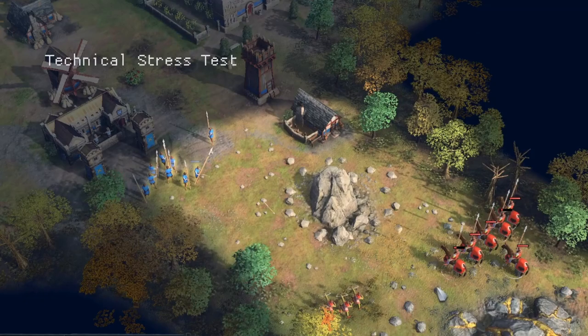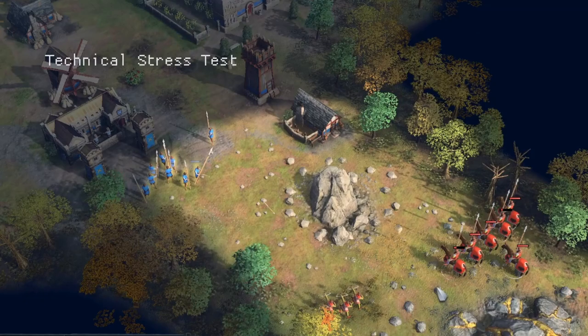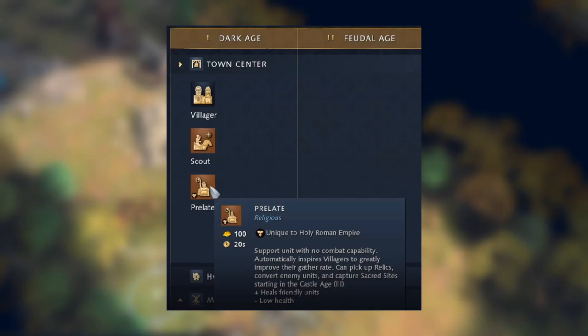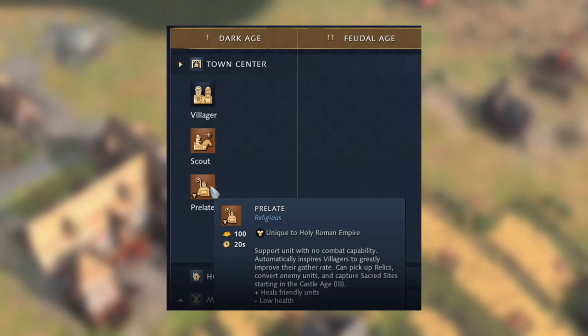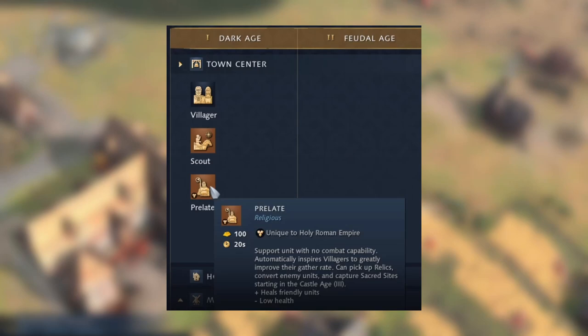So looking at the tech tree, the first difference from the generic tech tree is that the prelate has been added into the town center. As already mentioned, this is effectively their monk — a support unit with no combat capabilities. It automatically inspires villagers to greatly improve their gather rate, can pick up relics, convert enemy units, and capture sacred sites starting in the castle age. It can also heal friendly units, but it does have quite low health.